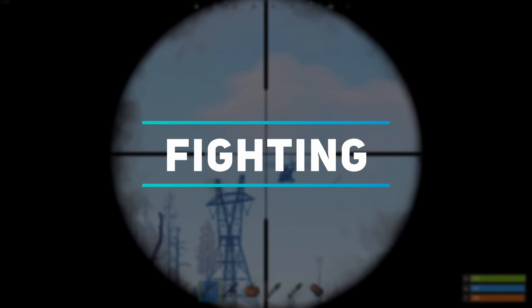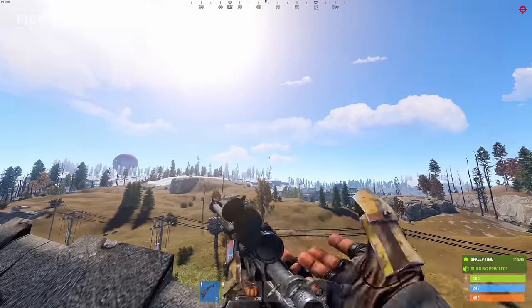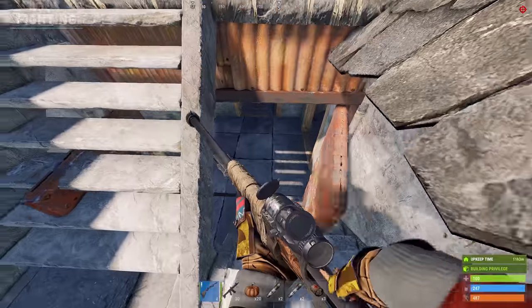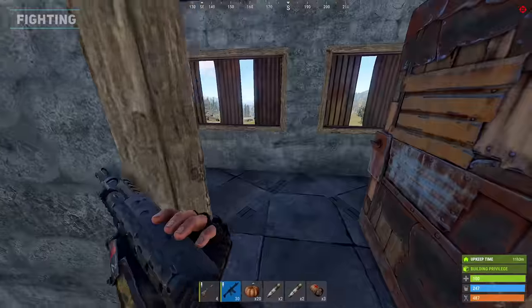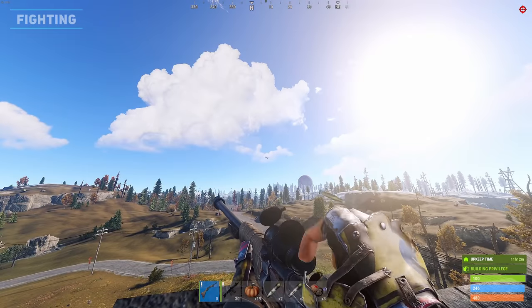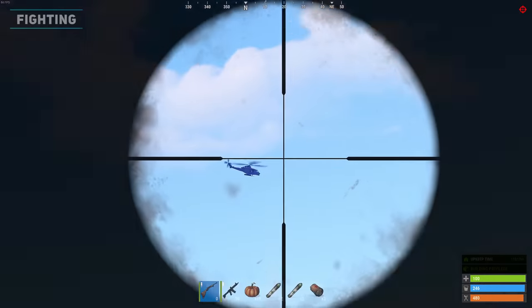With the tower built and supplies ready you can now fight the patrol helicopter. Your main job is to listen out for it and attract it over. You have to be fast as other groups might grab its attention before you do. Attempt to shoot it from your tail with a bolt and high velocity bullet for an improved chance of success. Once hit, it will begin to fly towards you so be ready.